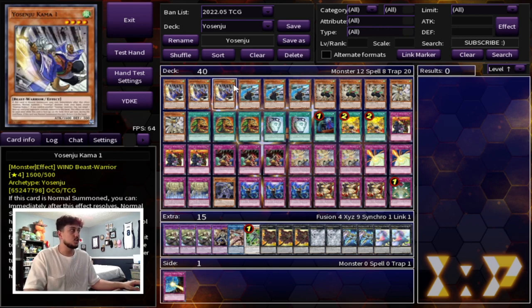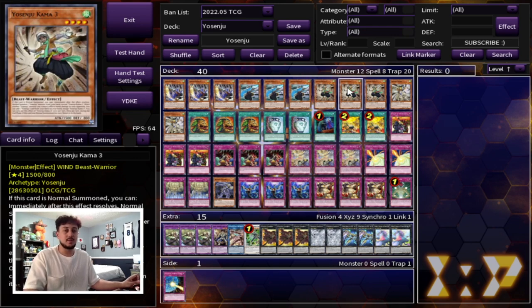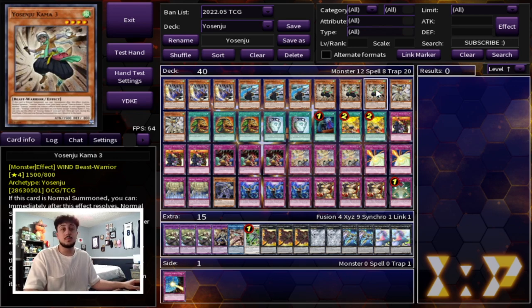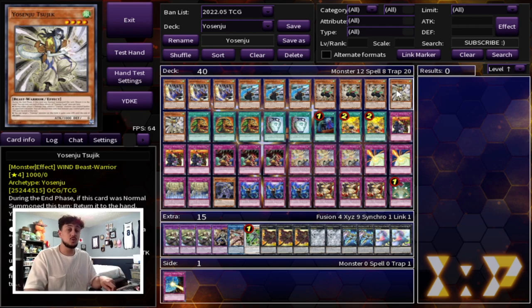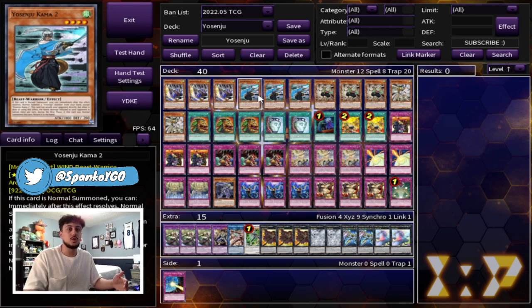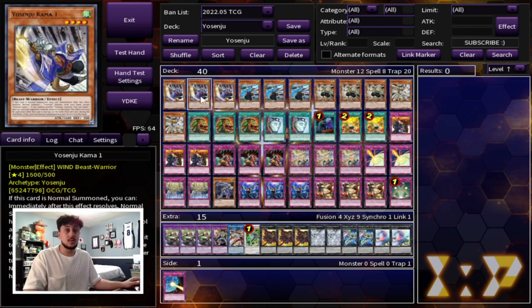Kama 3 searches your 1 or your 2 if anything else does battle damage. Your Yosenju Suju is really good because it's an honest from hand if need be, but the best part about it is at the end of all your normal summons — because these all normal summon themselves out — you summon your Suju, activate the Suju effect, and you can pick one of them to boost their attack by 1,000. You can boost something like Kama 2 for 1,000, and the battle damage is still going to be halved, but it's going to be at 2,800 now, so you're doing 1,400 directly even through monsters. That's why Suju is really good and why these are the best ones.